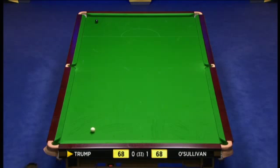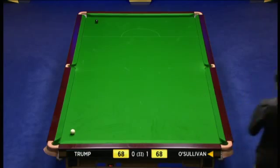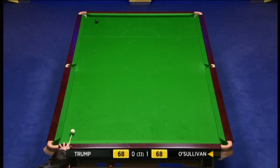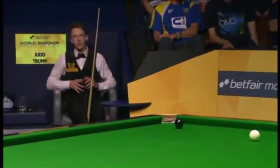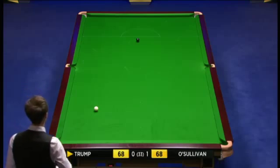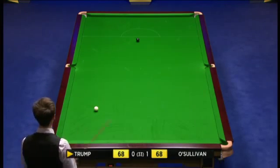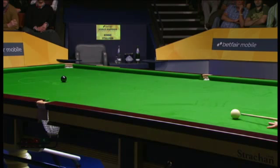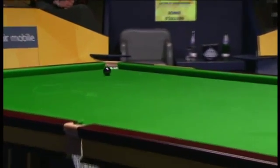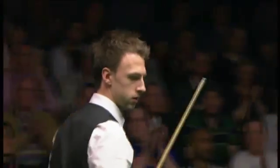He took the difficult pot on - keep your eye on the white; it's the sort of shot where the white will go near the right middle pocket. Yeah, that's the only problem with Judd taking it on - it was such a fine cut, he was always going to leave the black here. Second frame, there's a bit of tension already. Well, Ronnie's was a lot easier than what Judd tried. Let's see if he can get this - it'll be quite a roar if this black goes in. And in it goes.